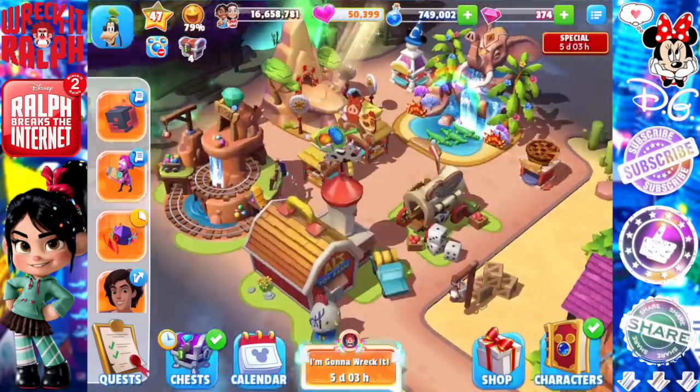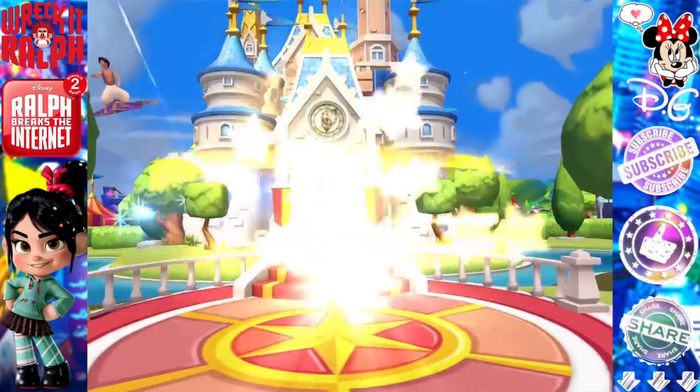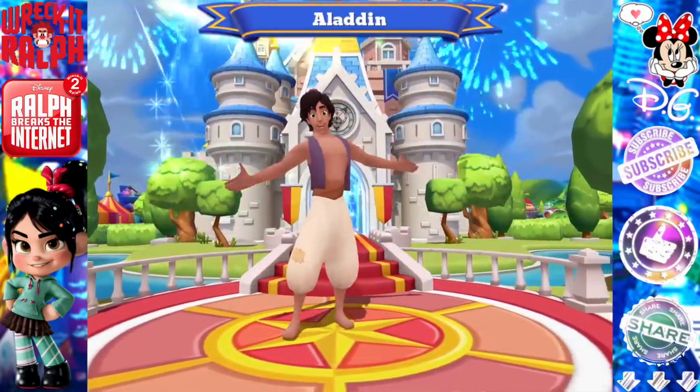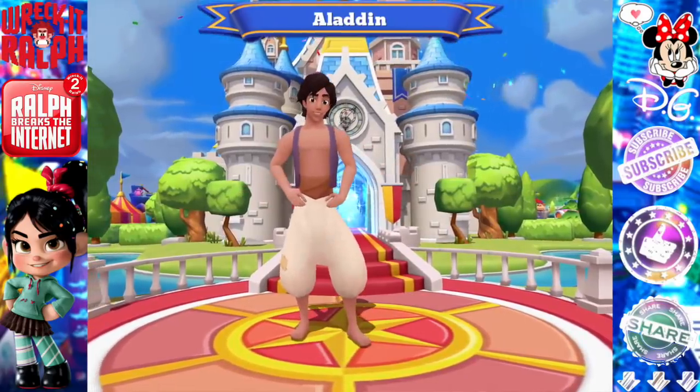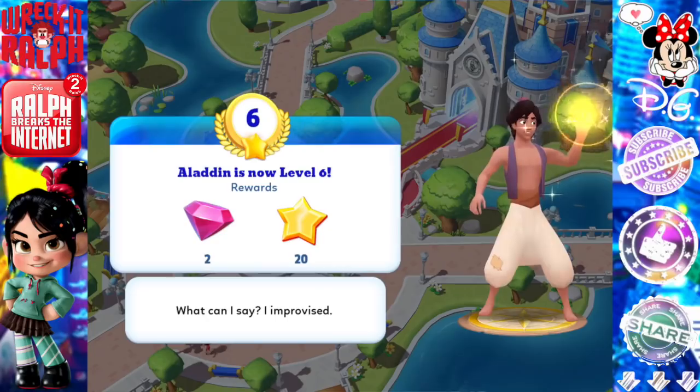I'm thinking about bringing Bambi in right after the event, or at least when I'm done bringing in Ariel's costume — that'll be exciting to continue that storyline. Here's Aladdin — he is now level 6. 'What can I say? I improvised.' He has a pretty cool welcome screen coming in on carpet.